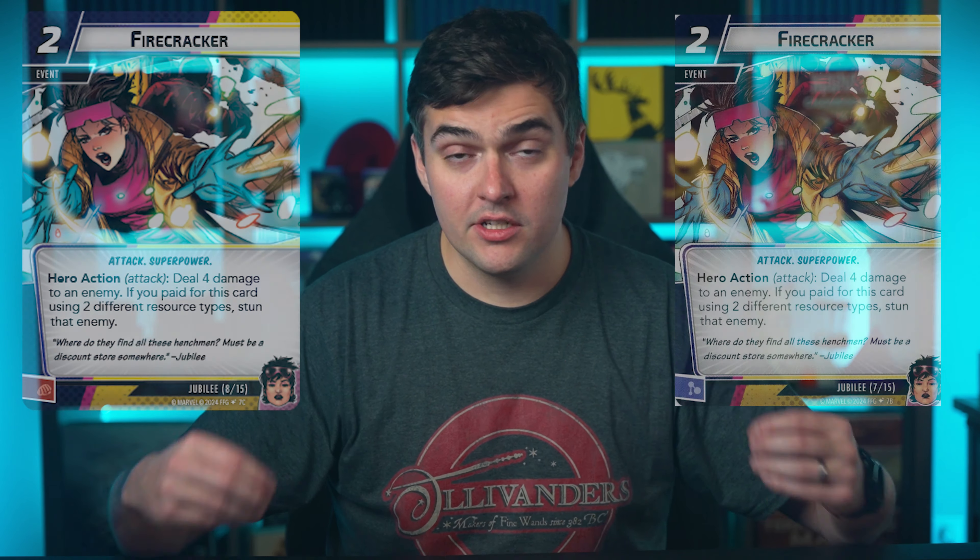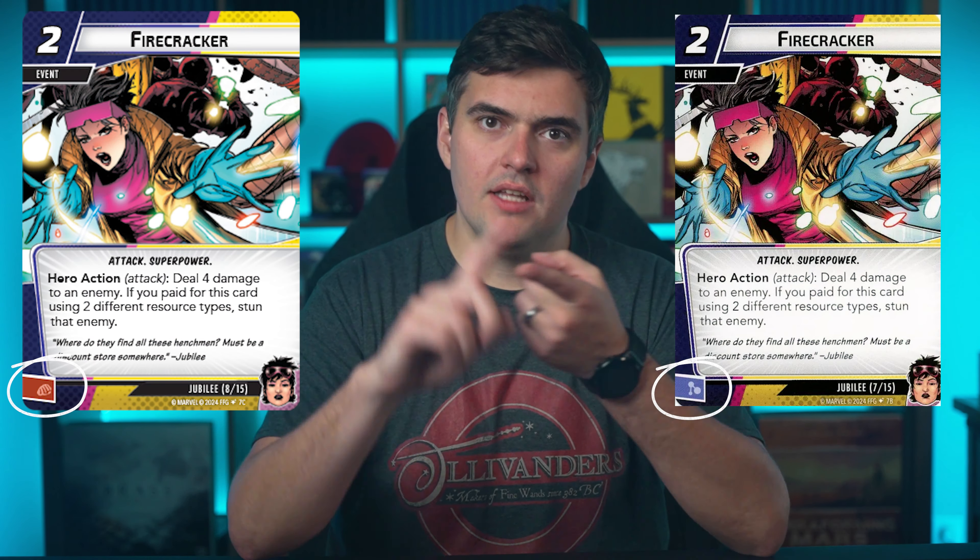It should be noted that she has three copies of each of these events, and each of the copies has a different printed resource icon, which helps her pay for all the rest of her events and everything that you're deck building with using multiple different icons. So the Firecracker is not all physical — there's a lightning, physical, and mental — so you're able to have that diversity in resources.